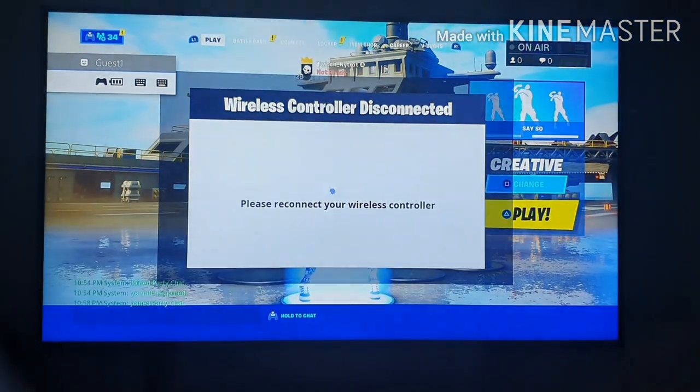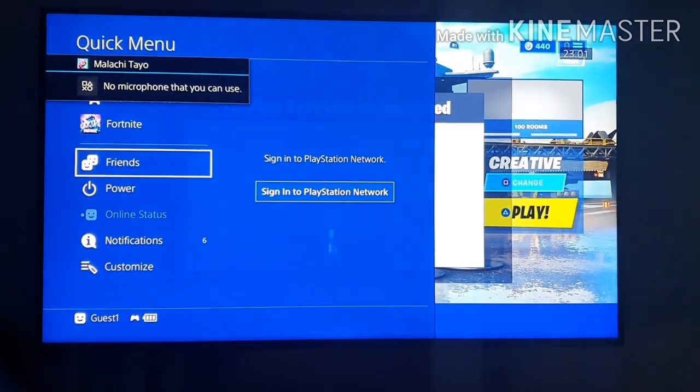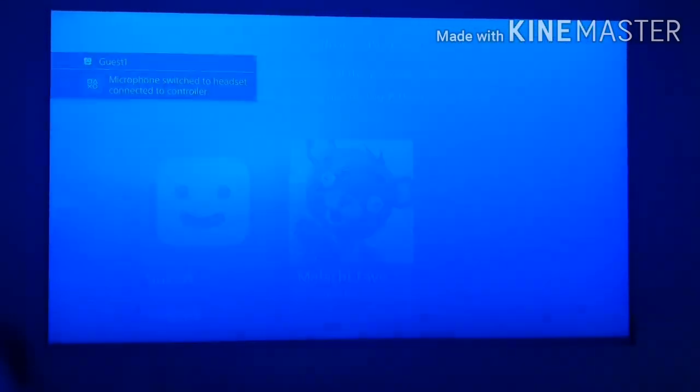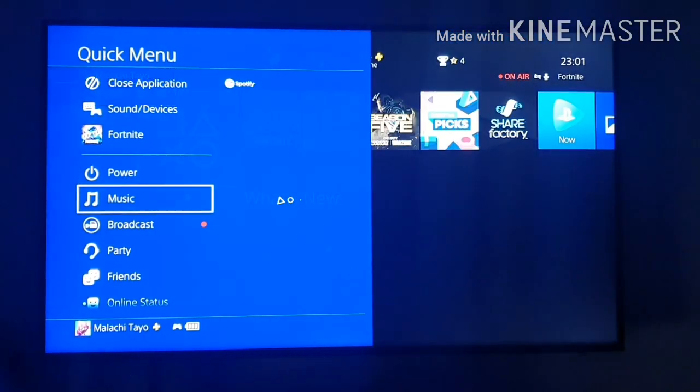You go into Fortnite again. It should say Reconnect and Control. Wait a bit, go back out, click back, circle on this, Switch User, back to your main. You should get to the loading screen like this, and you should go straight to music.